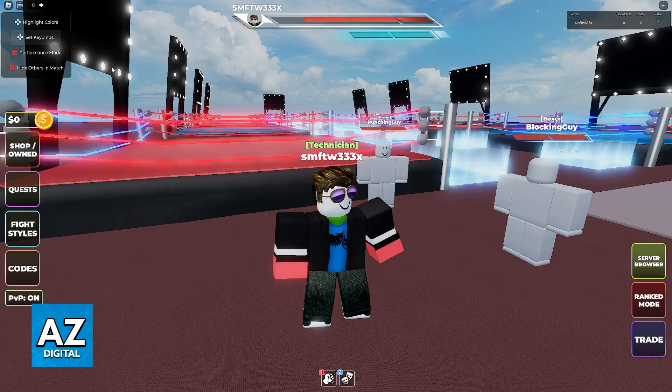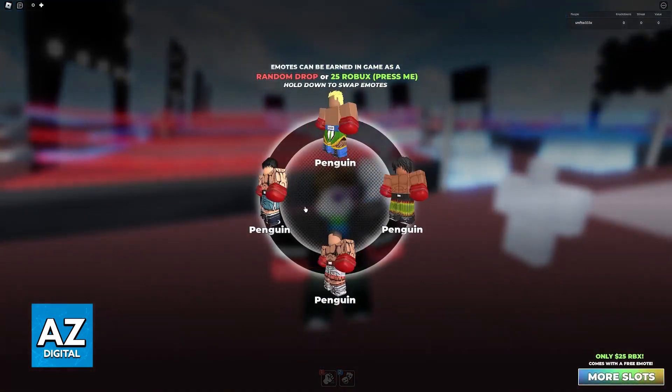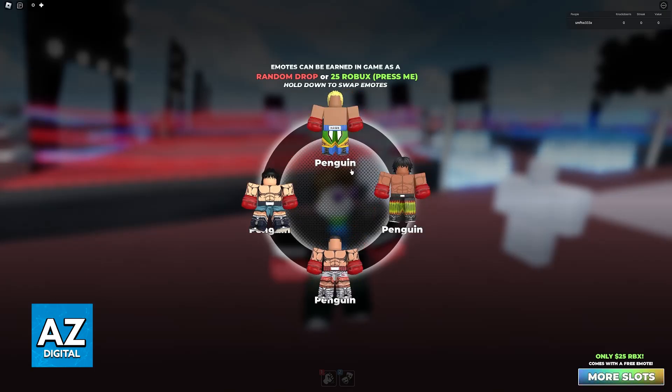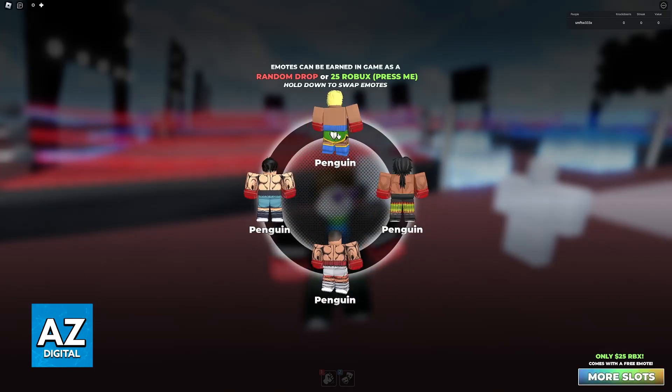Once you get inside of the experience on any platform, just go ahead and open your emote wheel. In here, you will be able to see all of the emotes that you currently have equipped, and all that you have to do to change emotes is to hold down on any of these slots.